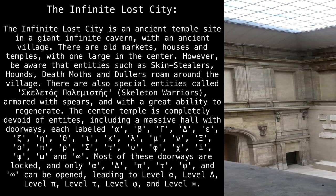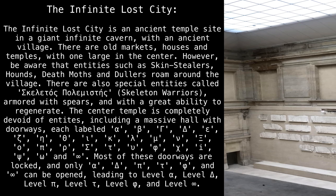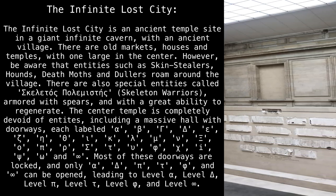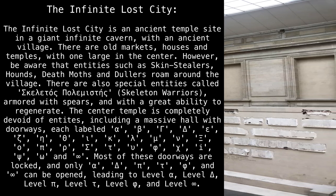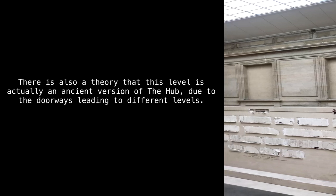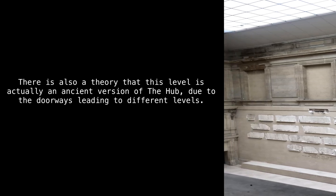Most of these doorways are locked, and only alpha, delta, pi, tau, phi, and infinite can be opened, leading to Level Alpha, Level Delta, Level Pi, Level Tau, Level Phi, and Level Infinite. There is also a theory that this level is actually an ancient version of the hub, due to the doorways leading to different levels.